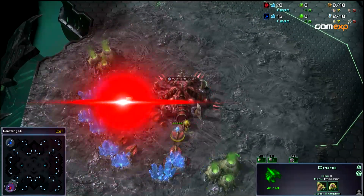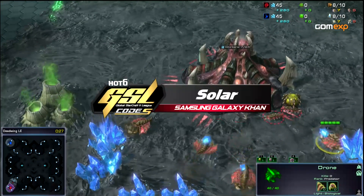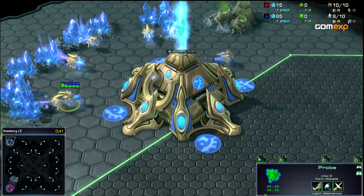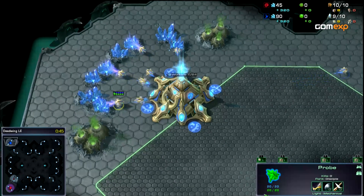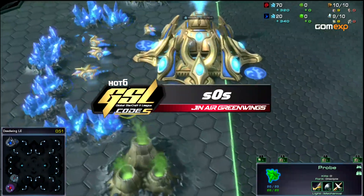In the bottom left, in the red, Samsung Galaxy Khan Solar. And in the upper left, we have our blue Protoss — Geneair Greenwings sOs.